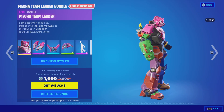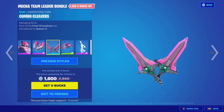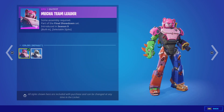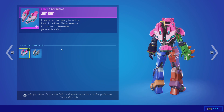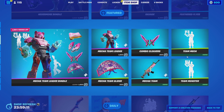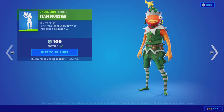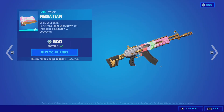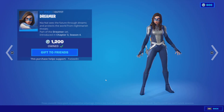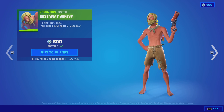We got the Mecha Team Leader with the Jet Set and the Combo Cleavers and the Mecha Team glider. And then the emote, and then we got the Team Mech and the Team Monster and the Mecha Team rap. And the Dream — are you serious right now? No way, this is still in the shop. And we got the Castaway Jonesy.